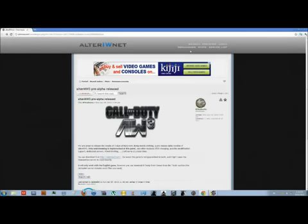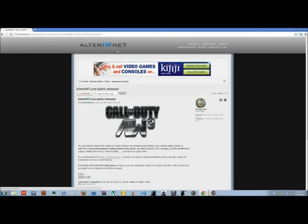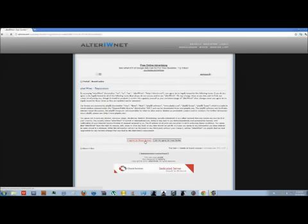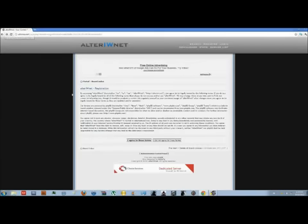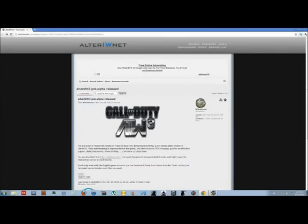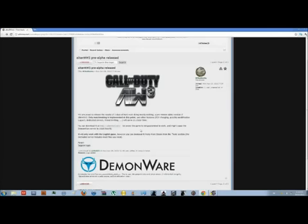You're gonna have to make an account if you don't already have an AlterIW.net account. You just go to Register, agree to the terms, and fill out all the info. Then you're going to confirm it by going to your email and all that.